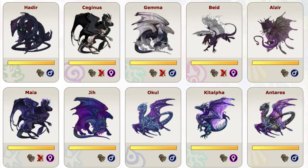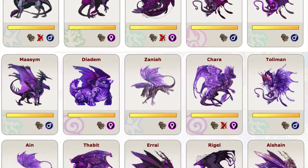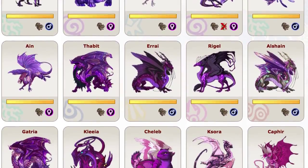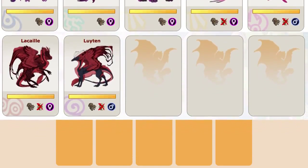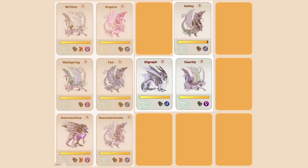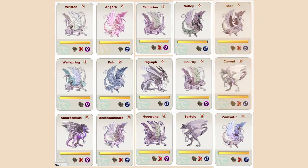Flight Rising user VVeventim organizes his dragon lair by color. The colors range from the dark violets to the light reds and are beautiful to check out if you're looking for inspiration. The reason why I don't organize my dragons by color is because it would be a lot of platinum in front of platinum in front of silver.